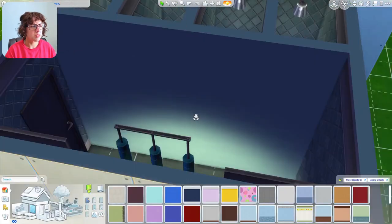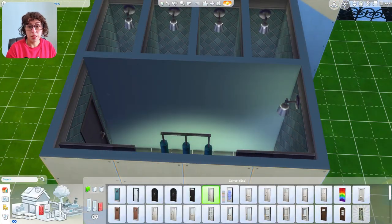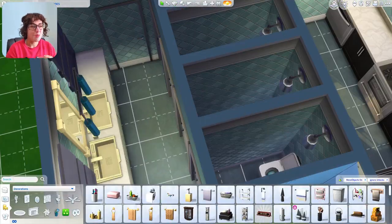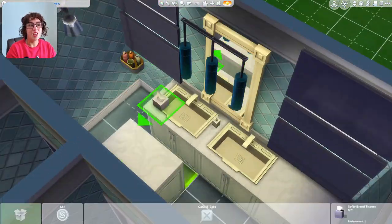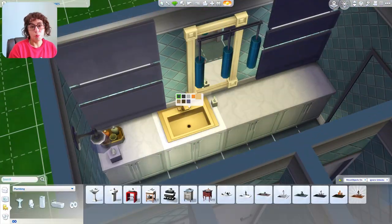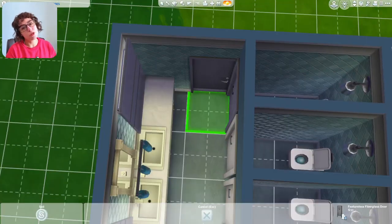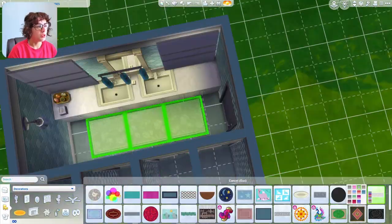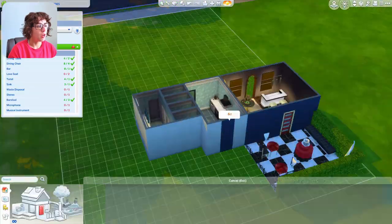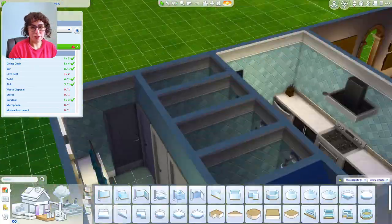Instead of using bathroom stalls from High School Years or Discover University, these are basically four individual fully closed rooms — no looking underneath the door. It's literally a locked room with its own individual toilet, and then a communal place to wash your hands and check yourself in the mirror before going back out to the lounge. I put a little runner underneath the sinks to create a homier vibe.